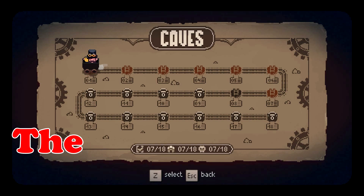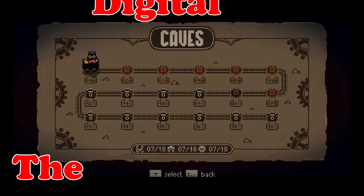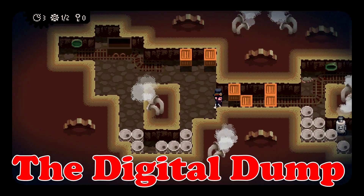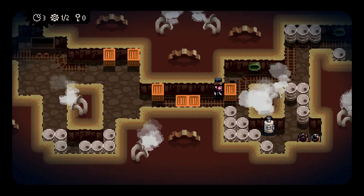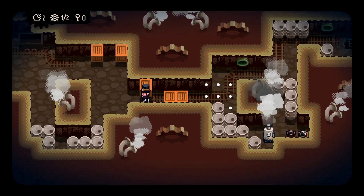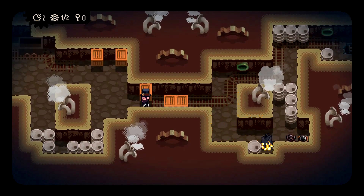Hey guys, Seventh here, back with another Digital Dump. Today we're looking at Mad Age and This Guy. This is a Steam release, available for $10, and it basically incorporates various elements from 8 and 16-bit puzzle action titles.